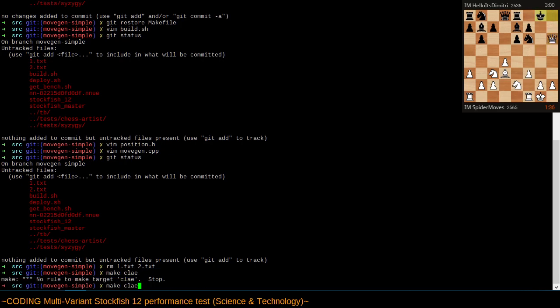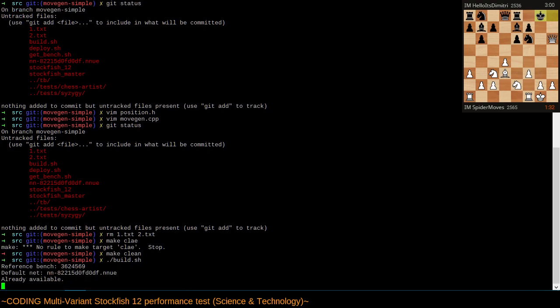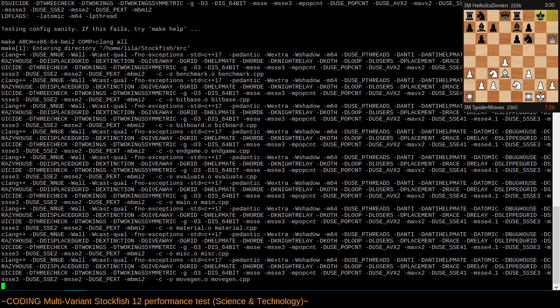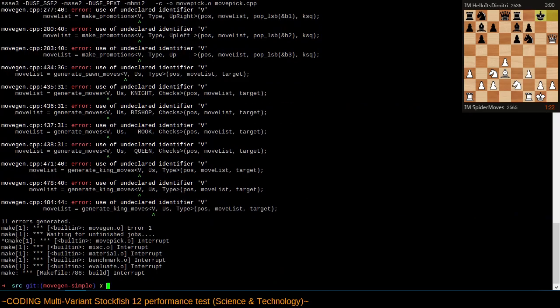Make clean. All right, I'm building all the variants and trying to see if I've just broken the move generator. Yep, there we go — there's our first compile error at line 277.